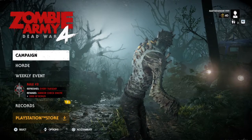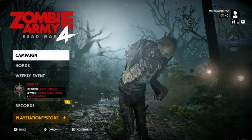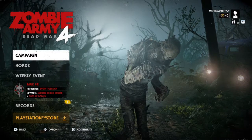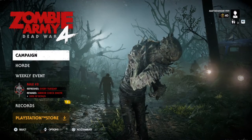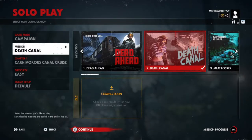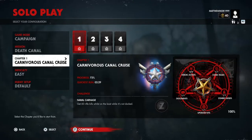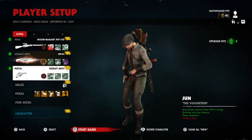What is up guys, Matt from Skullbusters. Today we are on Zombie Army 4: Dead War. This is a trophy guide called Weapon Expert. What you have to do is master one single gun. Go to Select Mission and choose any mission — I'm going to choose Dead Ahead.